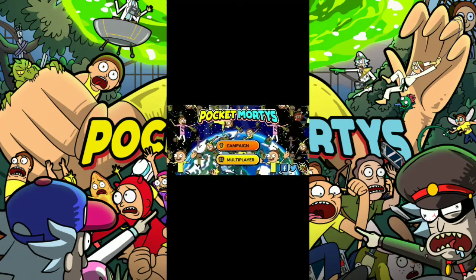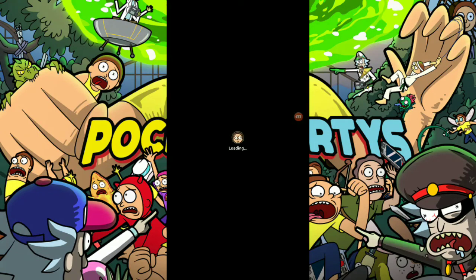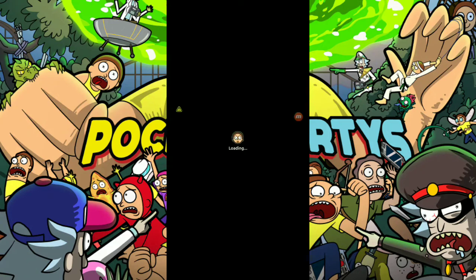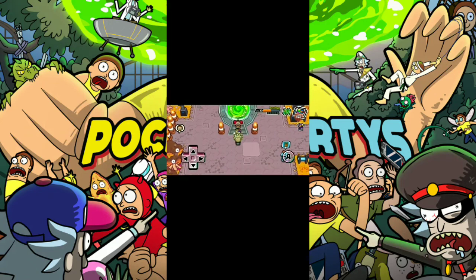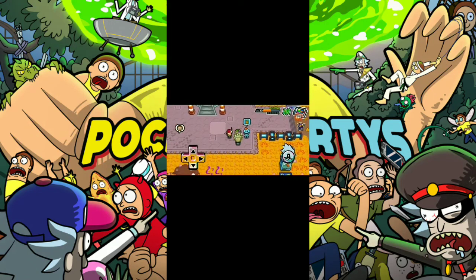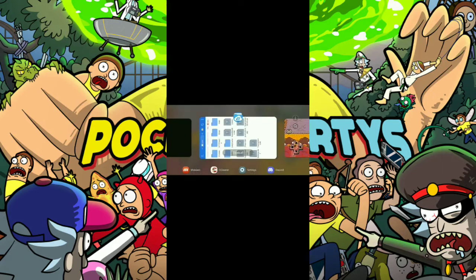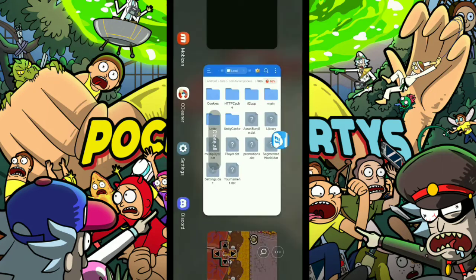When you go into multiplayer again it will load like always, and then you'll see it's a different Rick — almost like you're changing accounts. Boom — totally different account. That's all you gotta do. Managing alts is really that easy. Now you can do it too.